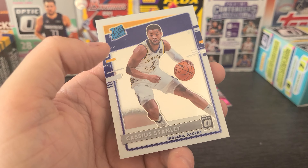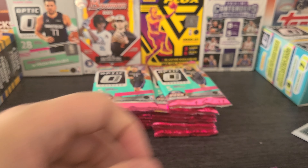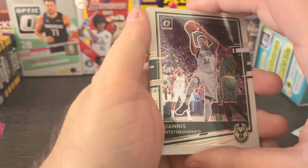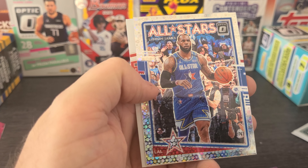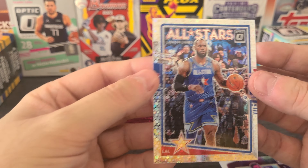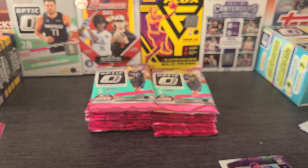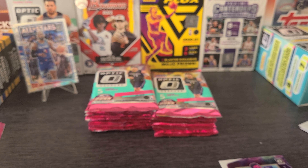Holiday. Lights out of Donovan Mitchell. And Cassius Stanley is our first Optic rated rookie. We got Giannis Antetokounmpo, Luca — that's a good pack right there. Jared Allen. And we got an All-Stars of LeBron James in the fast break. Skylar Mays is our guy right there, but that's the first fast break of LeBron James — All-Star card. Pretty cool. We'll sleeve that one up. That's our first banger.